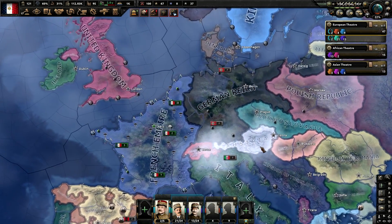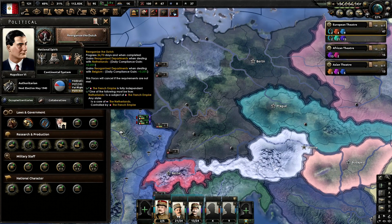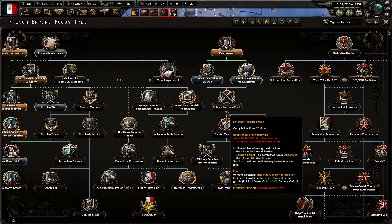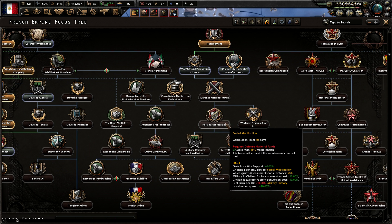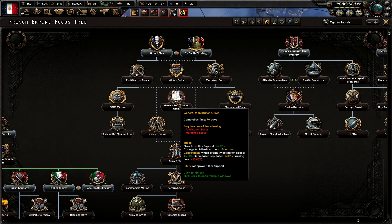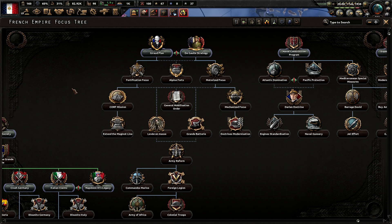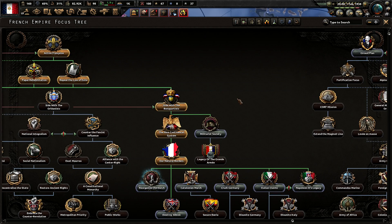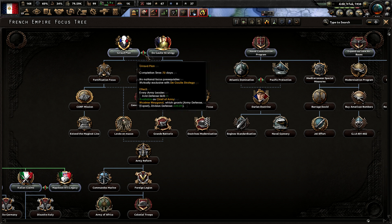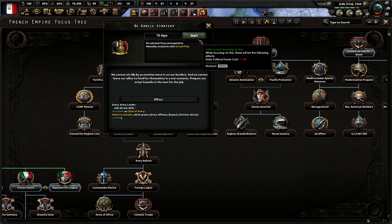I don't want to attack Germany until they have completely taken over Austria and Czechoslovakia, because then I can get them for free. Hopefully they go down that route since I'm on non-historical focuses. In the meantime, I'll go down these trees to get free factories and free designers, plus a bunch of really nice bonuses. I can get to extensive conscription for free going down this route, but it's 210 days — doesn't seem worth it. Apparently we get a choice between Girard and De Gaulle — either get defense or get attack. I'm going attack.